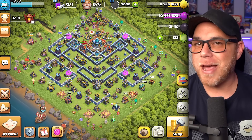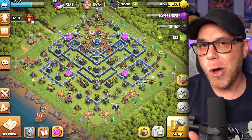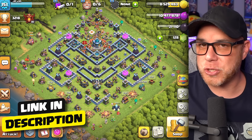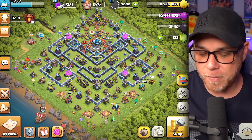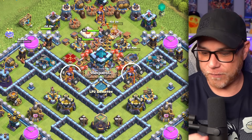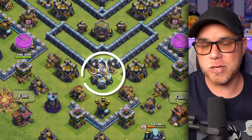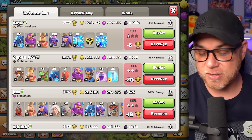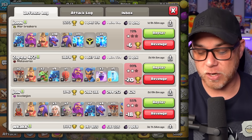Switching back to our defensive layout, if you are in need of a new home village base at Town Hall 13, this one will be linked down in the description. A little forewarning about this base: while I was upgrading the Scatter Shots, the Infernos, the Expos, and the Eagle Artillery, this base was getting 3-starred a lot. But that's actually changed drastically since we finished up those upgrades.